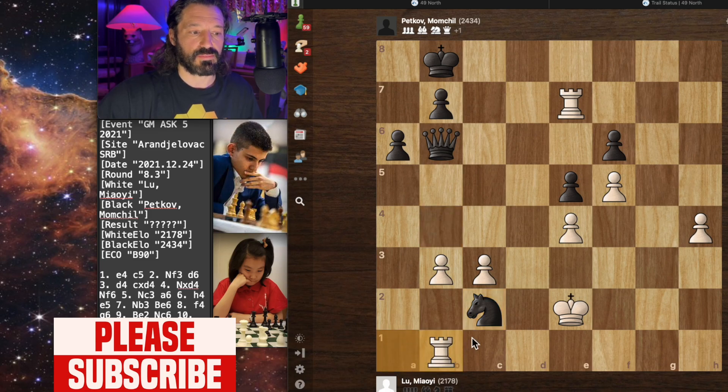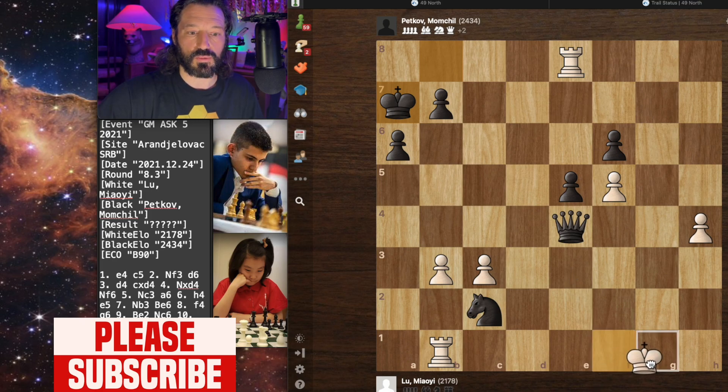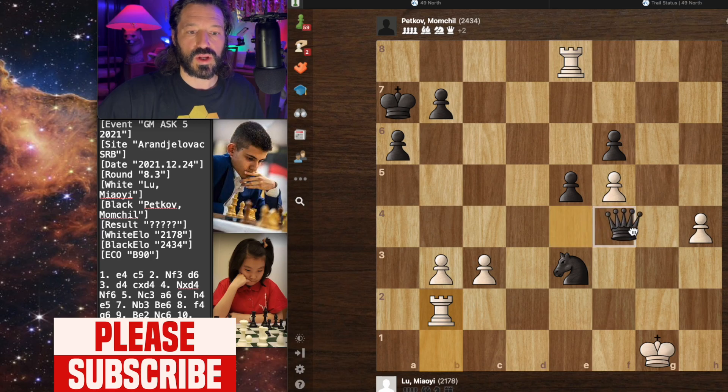The grandmaster plays queen to E3 check. Lou Mallye drops back to F1 with her king. Now we have queen captures E4 by the grandmaster. Lou Mallye plays rook to E8 check. King to A7 by the grandmaster. Lou Mallye moves her king to G1. Now we have knight to E3 by the grandmaster, threatening mate directly. Lou Mallye moves her rook to B2 — the best move she could play. And now we have queen to G4. It was in this position on move 34 that Lou Mallye did resign the game. She lost this one to this strong grandmaster.